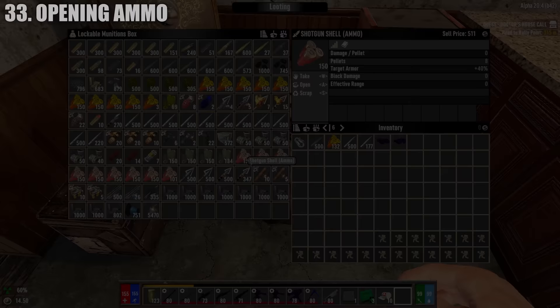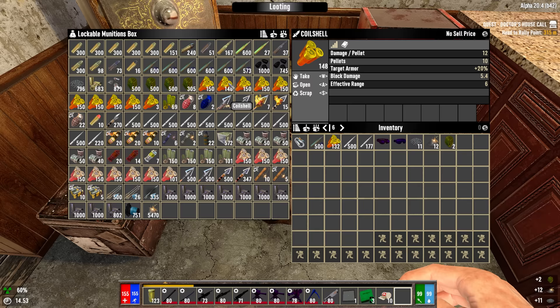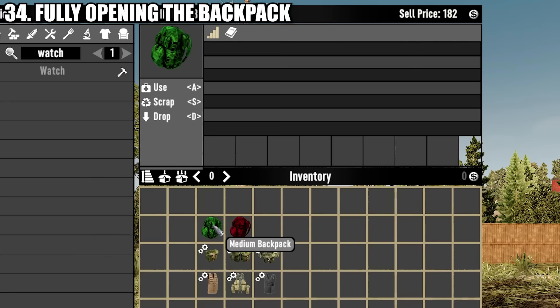Otherwise, if you keep yourself well fed, you can just draw blood indefinitely. Ammo can be broken down — if you have unwanted ammo types, start breaking them down into their components to be recrafted into your desired caliber.